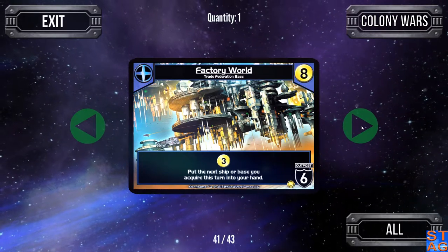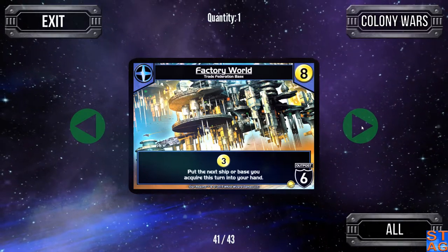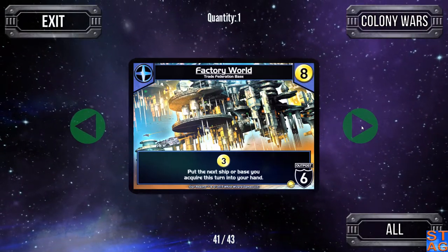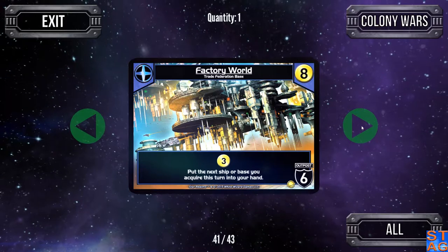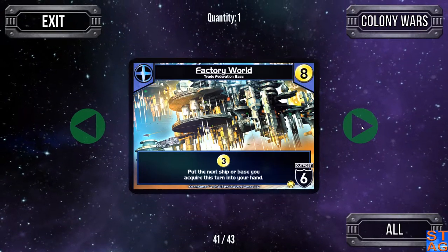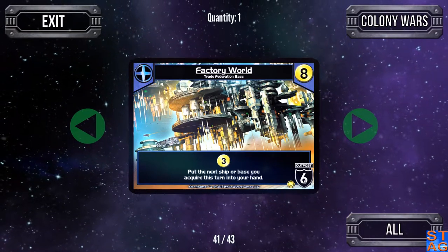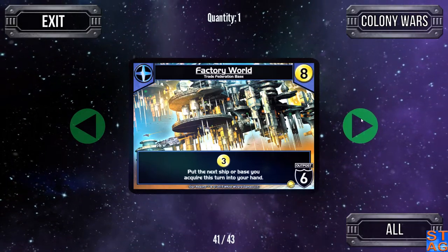The Factory World is the Trade Federation base from Colony Wars — gives three trade and lets you put the next ship or base you acquire this turn into your hand. So this can also turn the tide if you need it. Let's say you can afford the Emperor's Dreadnought — buy it and immediately throw it out there dealing another eight damage. This is an outpost with defense six, so some of the higher cards can still blow through this base by themselves.